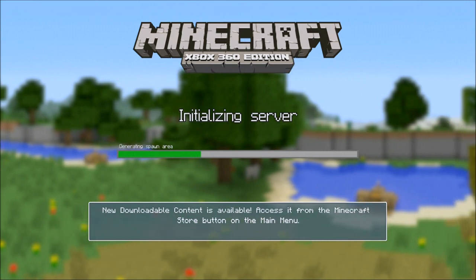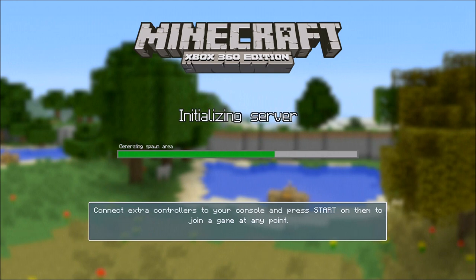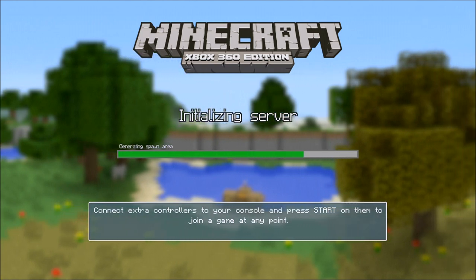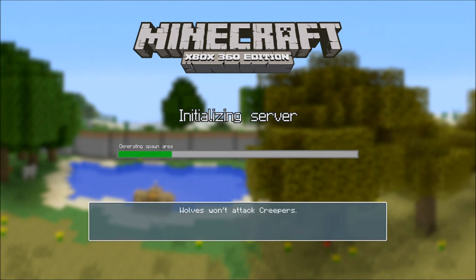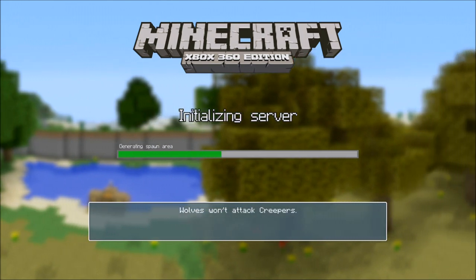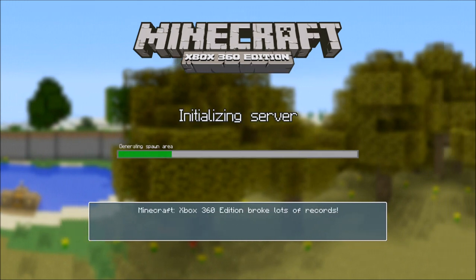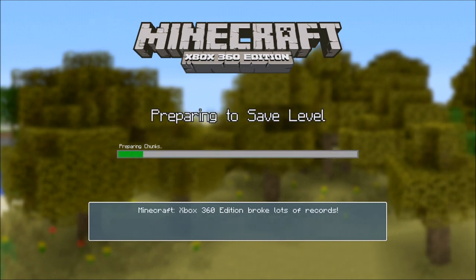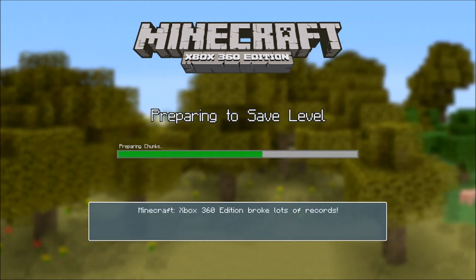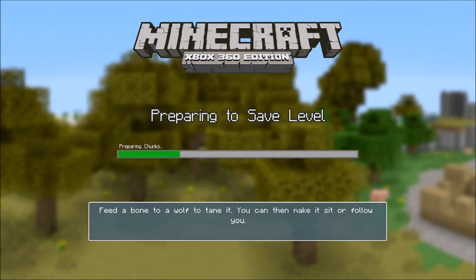Before we start the game, let me tell you guys: obviously for moving around, you guys got to use your controller — the left analog and the right analog. That's beginning stuff, you should know how to do that already. I'm going to be showing you guys a little bit more advanced than that. Basically, I'm going to be showing you guys how to play Minecraft in survival — meaning, what do you have to do when you get in the game?